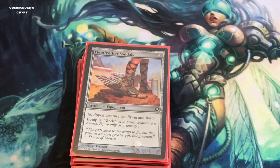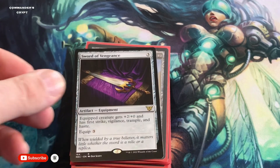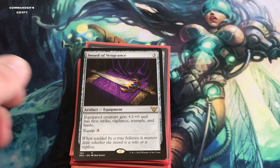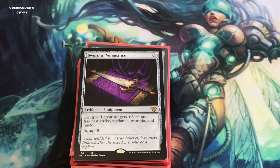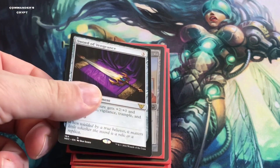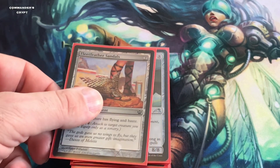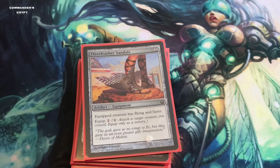I also replaced Sword of Vengeance with Fleetfoot Sandals. Fleetfoot Sandals costs two to cast and two to equip. Sword of Vengeance gives haste, first strike, vigilance, and trample, but Chishiro needed more evasion. Fleetfoot Sandals is cheaper and still gives haste but also gives flying.